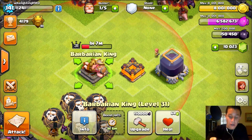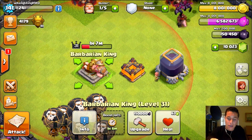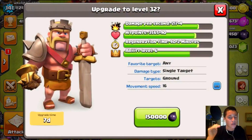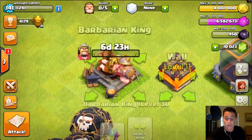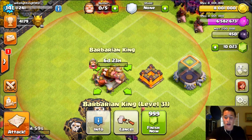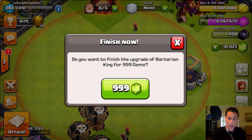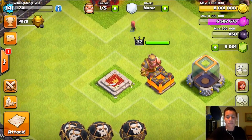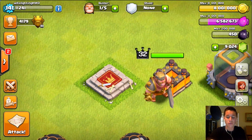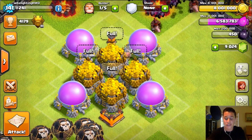Now we will be upgrading our Barbarian King to level 32. We have exactly 150,450 dark elixir to spend and he only costs 150k — so a 7-day upgrade. Obviously we're going to gem that because we need our King this high. There we go, King going to level 32, getting him closer and closer to our goal of level 35, which I doubt we'll reach before the update but we're going to try damn hard.